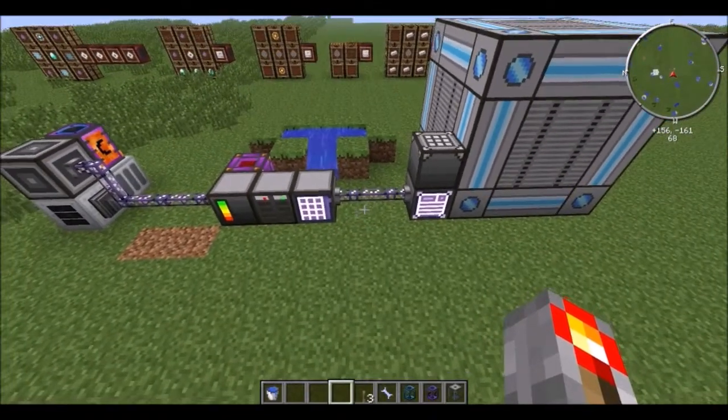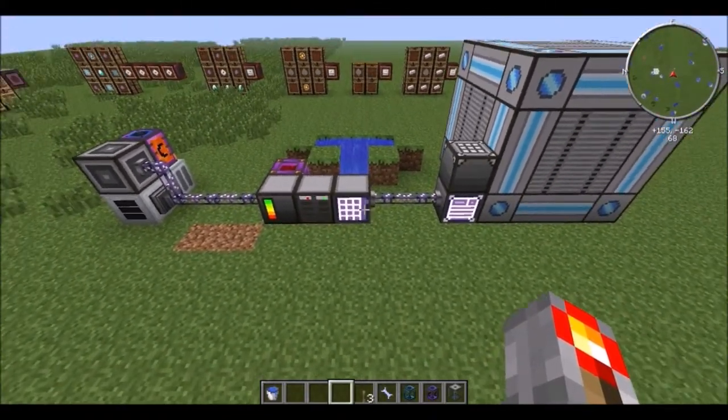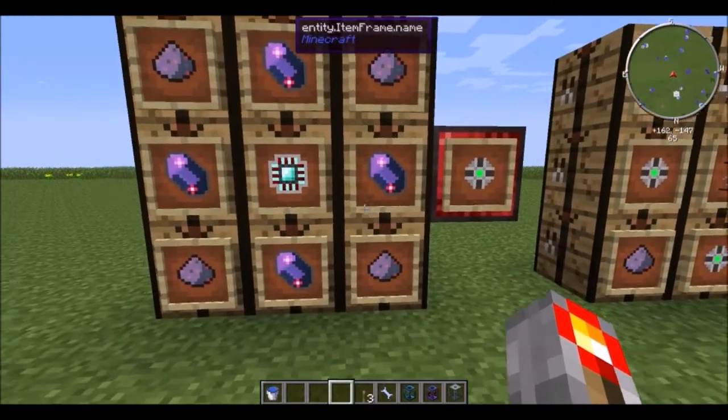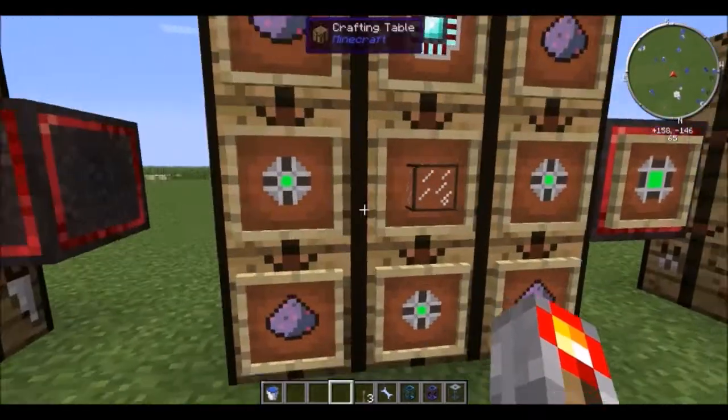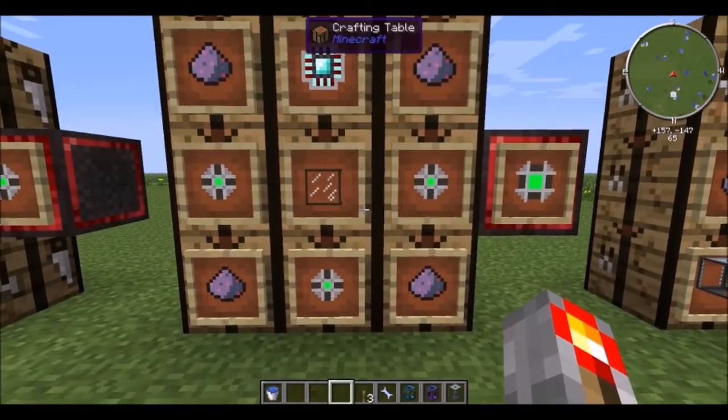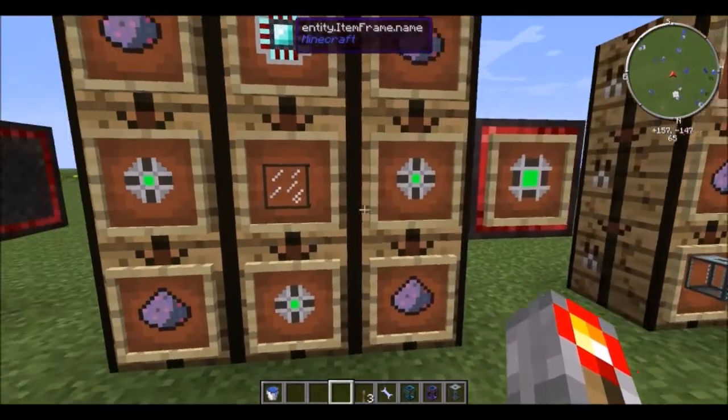Just a note: you should already be familiar with some kind of setup like this — this is Applied Energistics. Now, to start storing liquids in your system, you're going to need to craft some fluid storage cells. The cells can then be upgraded into segments, the segments can be upgraded into blocks, and the blocks can be upgraded into clusters.